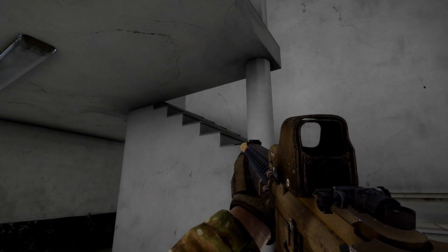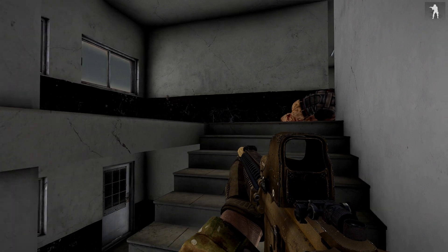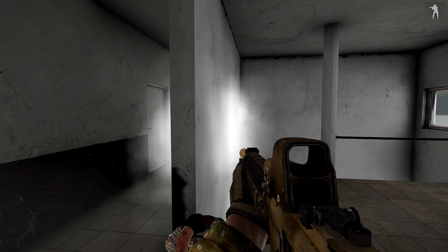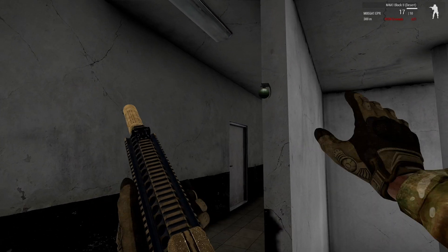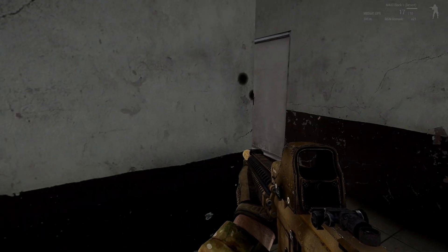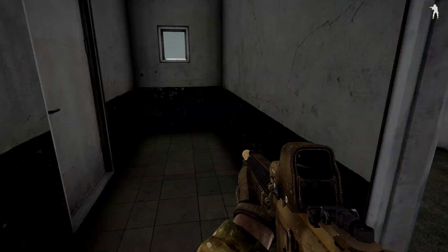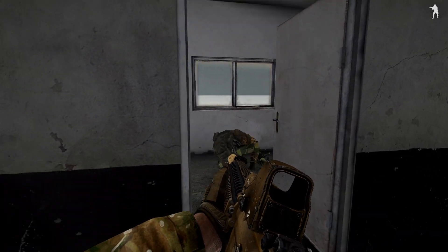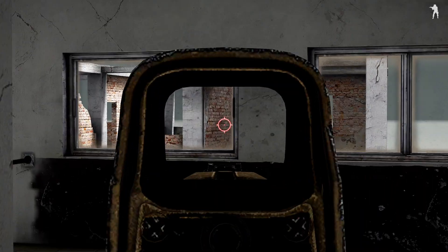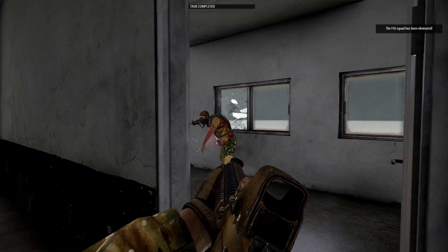Clear. There's a guy right there — machine gunner — one down. Always clear there. There's another guy right there — he's down. Check our next room. There's a guy right here — down. It looks like the building across the way is clear; we'll find out once we get in here. I'm sure there's more in here. There we go — alright guys.